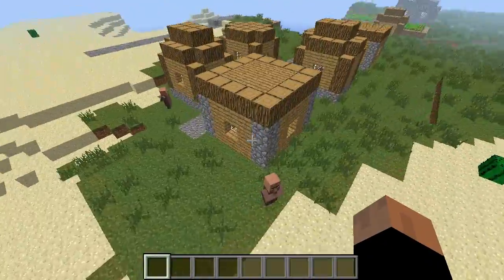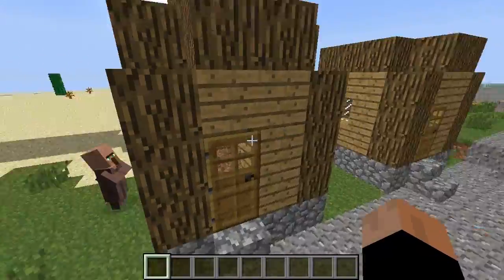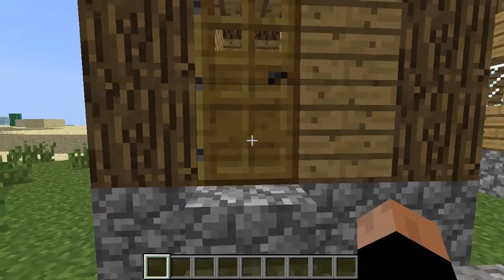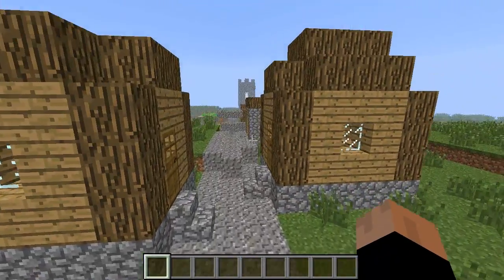I've searched the desert and I haven't found any above-ground dungeons or desert villages or anything like that, so yeah, none of that. But you do have villagers right next to your spawn which you can trade with.